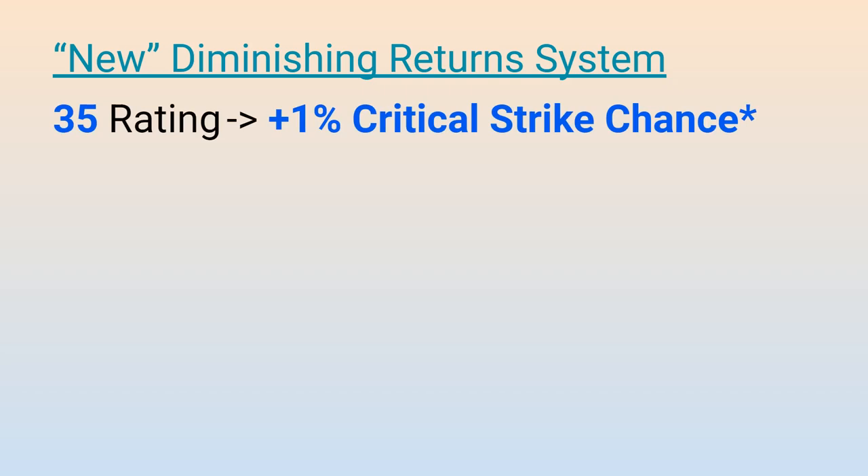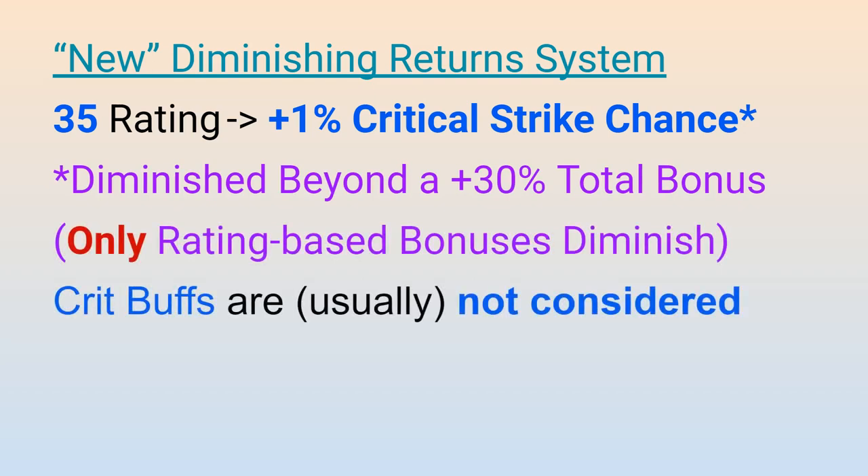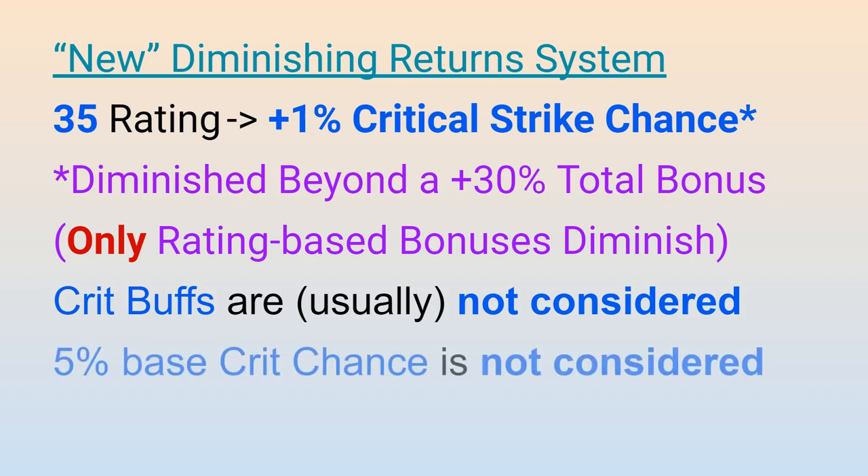In Shadowlands, and with no official communication from Blizzard as to why, a more forceful system was put in place to penalize stacking particular secondary stats. So now, while you start out by getting 1% critical strike chance for every 35 critical strike rating, there will be a point where this is no longer true. That point begins after you increase any secondary stat by more than 30% through stat rating alone. Any source of these secondary stats that are not directly from rating are not counted towards this diminishing return threshold. For example, most critical strike buffs are not provided in the form of critical strike rating — they are generally provided in the form of an additive critical strike bonus. Furthermore, any baseline bonus towards secondary stats also does not count towards diminishing returns, such as the baseline 5% critical strike chance and the baseline mastery effect we receive based on our specialization.